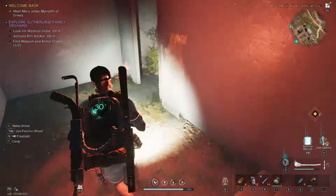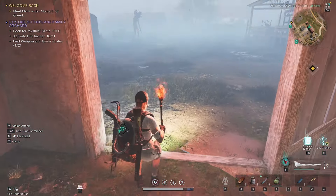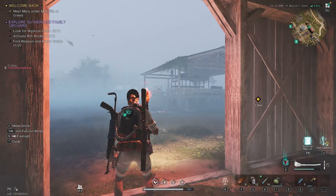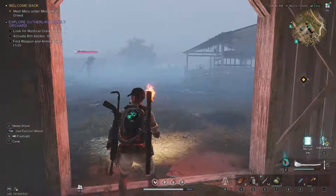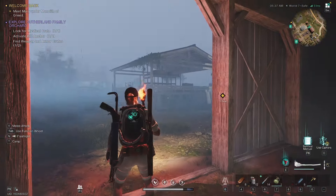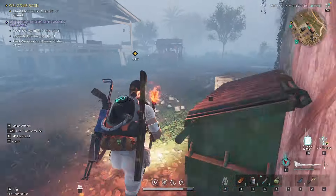Now we're going to go back down the stairs and go out the building. There is a glutton over there — you can take care of the glutton if you want to, but I don't think we're going to have to right now. We're going to head over to this little fruit stand, produce stand right here.